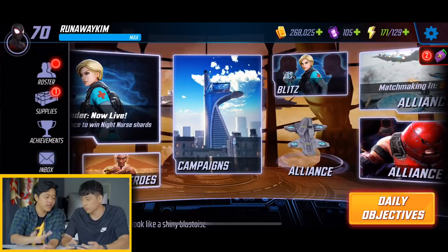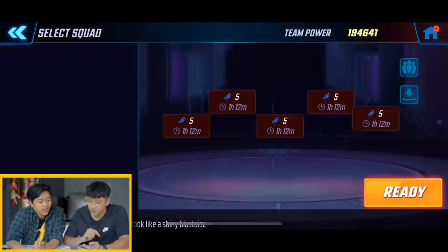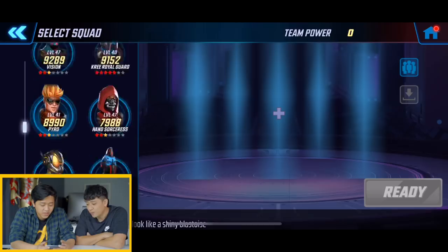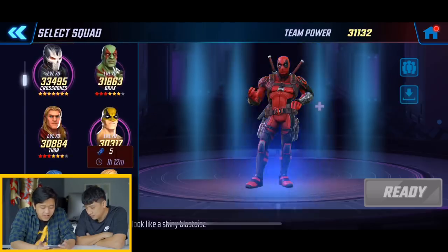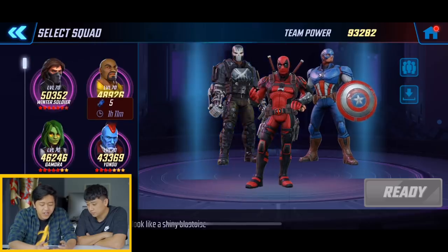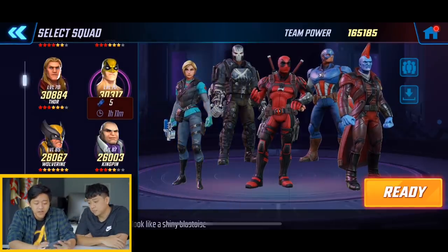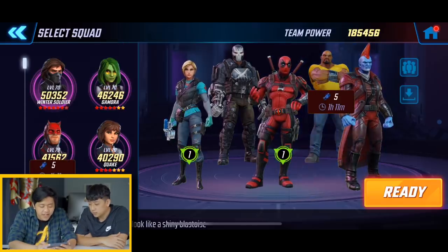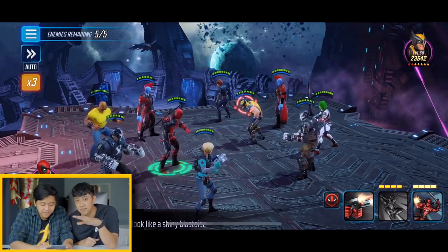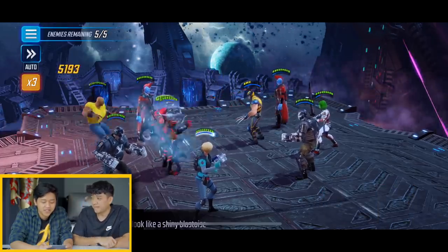We've seen the basic level-one fight — now show me what a high-tier battle looks like. I'll let Hakim pick any heroes he wants. He goes with low-ranked heroes to see how they perform: Deadpool, Captain America, Crossbones, Yondu — who is pretty OP in this game — and Knight Nurse as healer. He swaps Captain America for Luke Cage as protector. A well-rounded team needs brawlers, tech, and a healer.